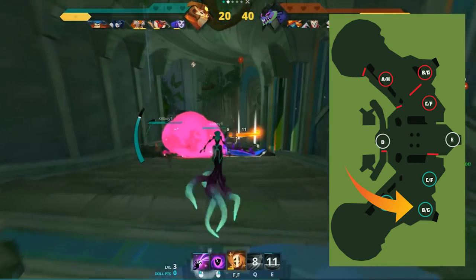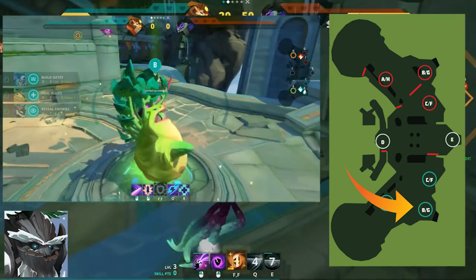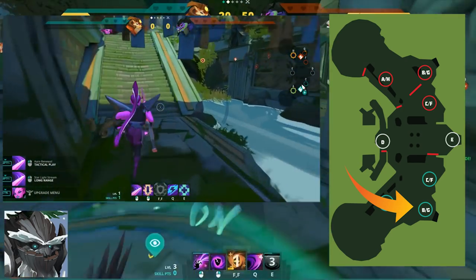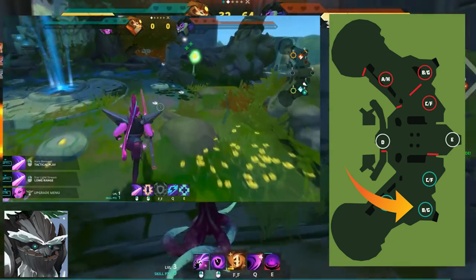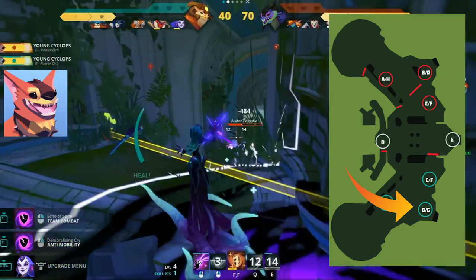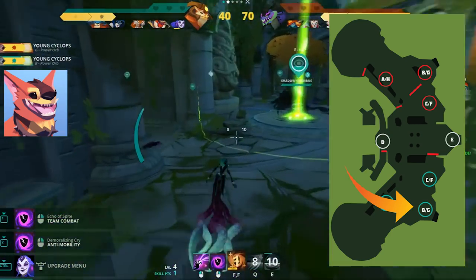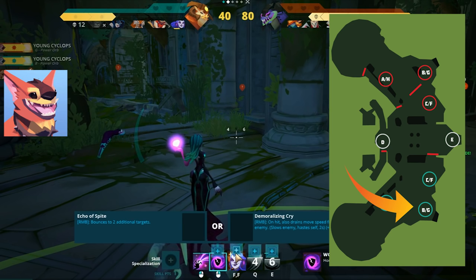Moving on to B point, I recommend summoning a Bloomer, a Cyclops, or a Cerberus. A Bloomer will spawn heal orbs up by C, offering heals to fall back on if you need that small burst of healing and opening up C point for more flexible creature choices. A Cerberus on B point gives you more vision into C and lets you see where enemies are coming from if they're attacking your Guardian or going under the passageway at the top of B.